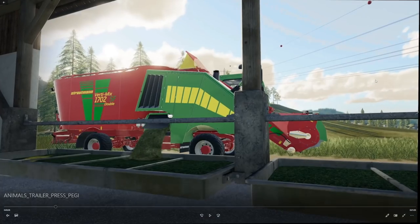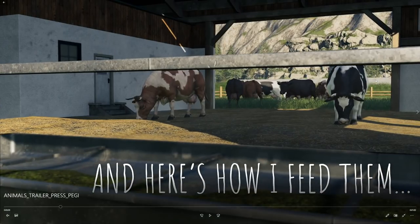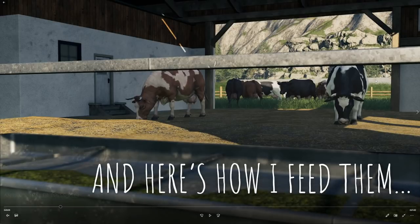If Giants is going off of what they've done in the past, I fully expect them to continue that trend. Here we have the Verti Mix pouring the mixed ration into the feed bins for the cows. Here is how you feed the cows, and of course they are rummaging through the straw on the floor.